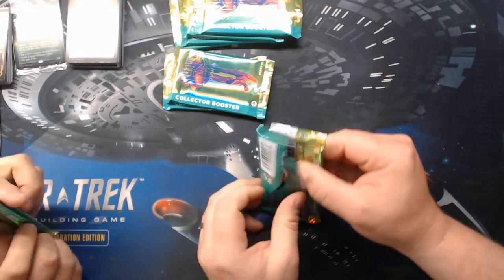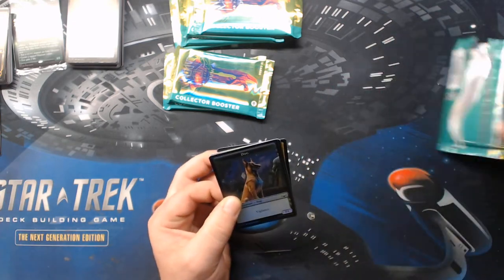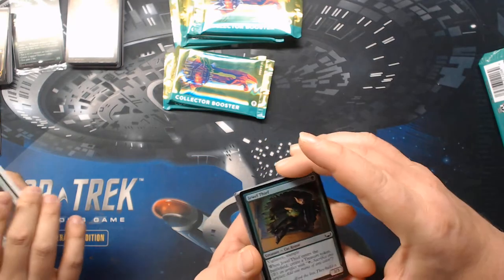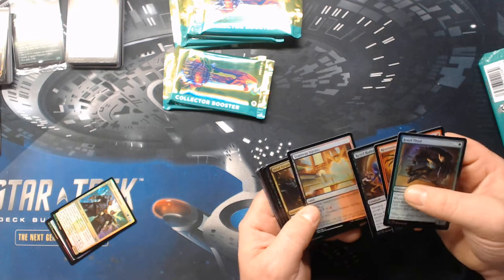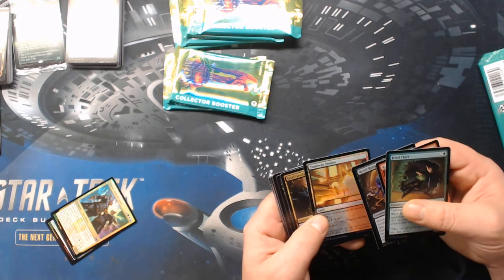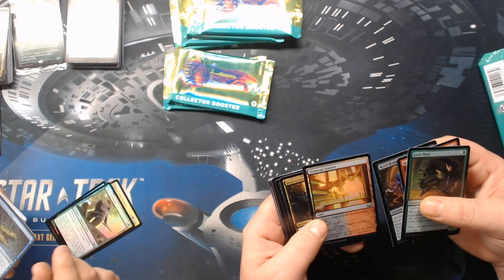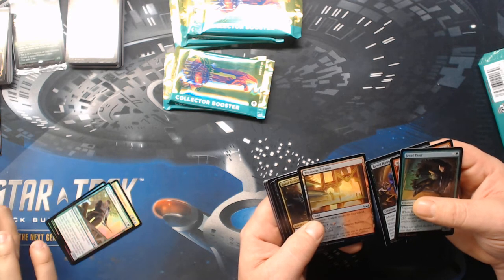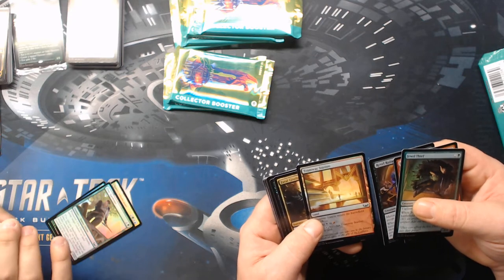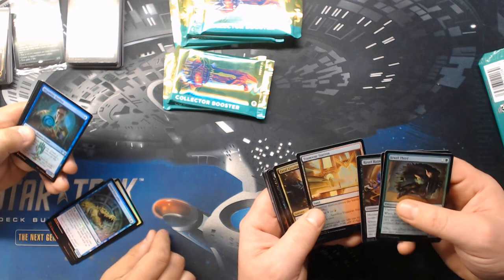I think there's one a pack but still — two packs, now one, two, three. What do you think of the Educators, the ones that you can exile for mana fixing? I like that that ability exists; I don't know that I'll use it. I think that's kind of a limited thing. I'll probably end up putting it in a deck at some point anyway. So — a crocodile.